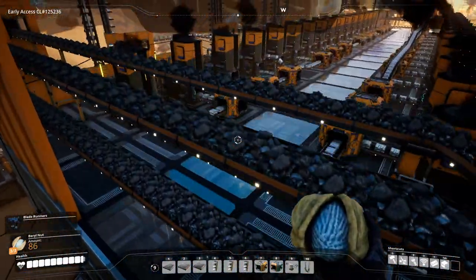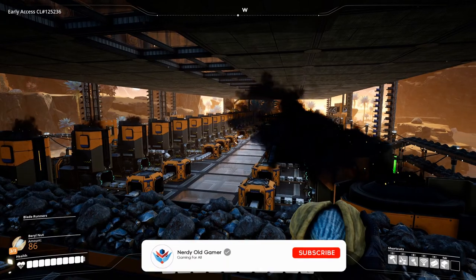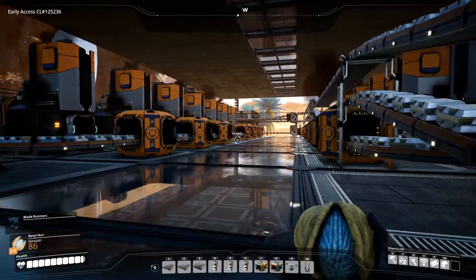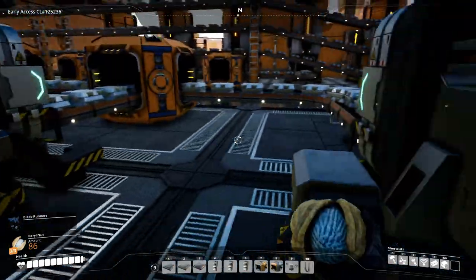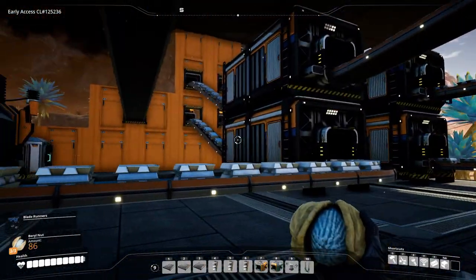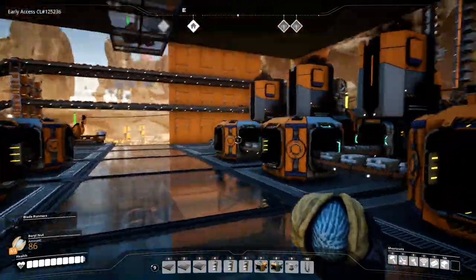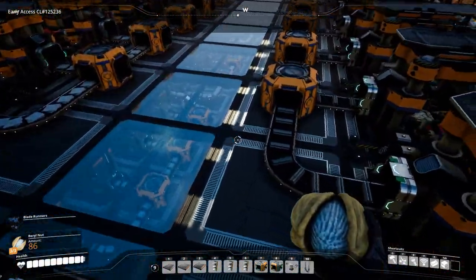Here we have our iron smelting, which you've all seen before. I added in a few more smelters, so we now have 480 plates — or rather ingots — being made on each side. That's 960 iron ingots total that we're making. Quite a lot of ingots. Let's head up to the next level.